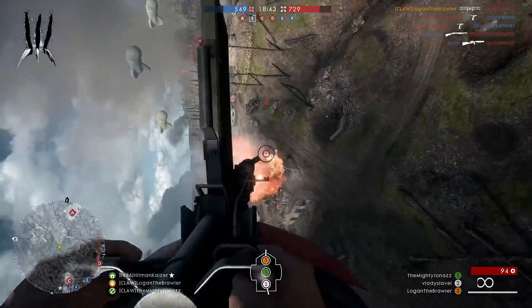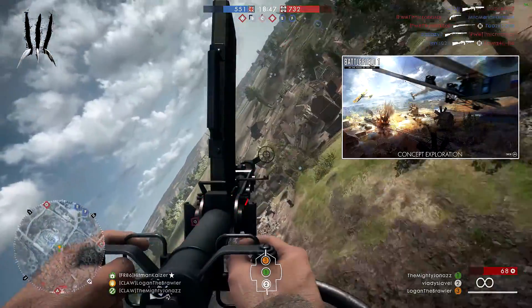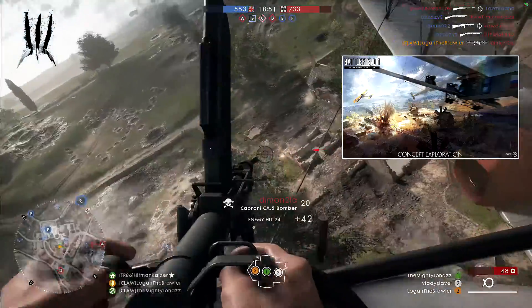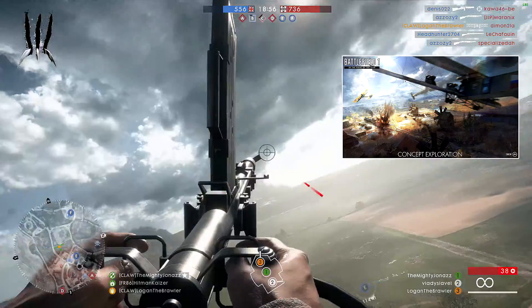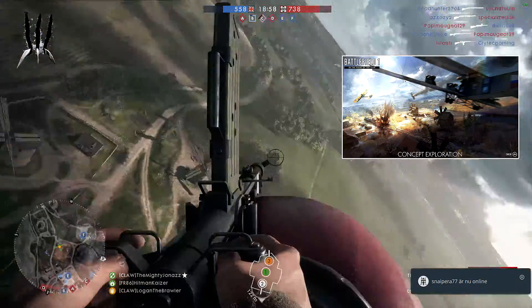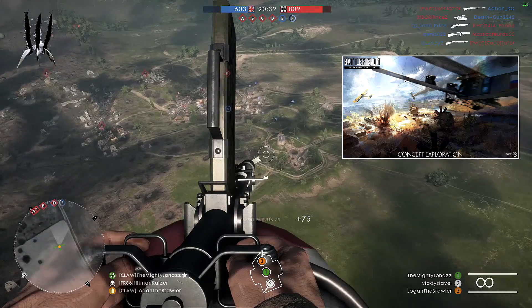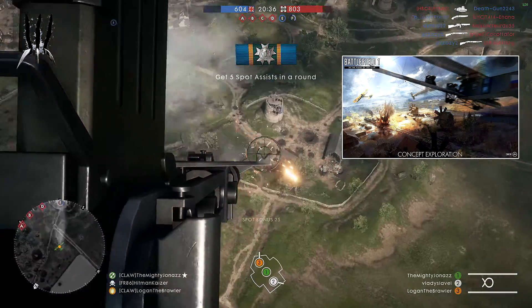Sounds badass to me. The third one is called Galicia. In the midst of the epic Brusilov Offensive, the Russian Empire is fighting to push back the Austro-Hungarian forces in the Russian countryside. Take on an open map focused on infantry, cavalry and light vehicles. If you look at this picture, it kinda reminds me of Giant Shadow, except this one looks a little brighter, a little lighter.